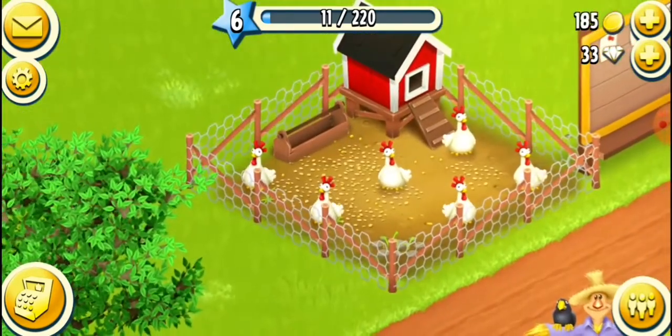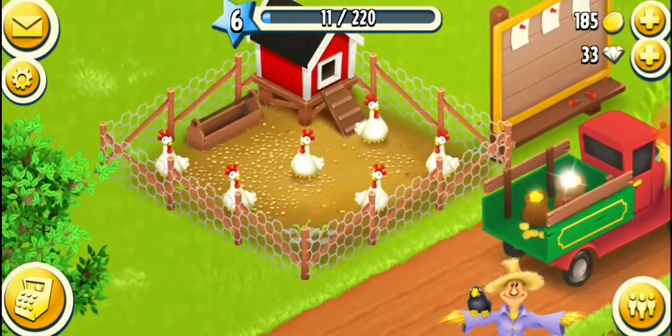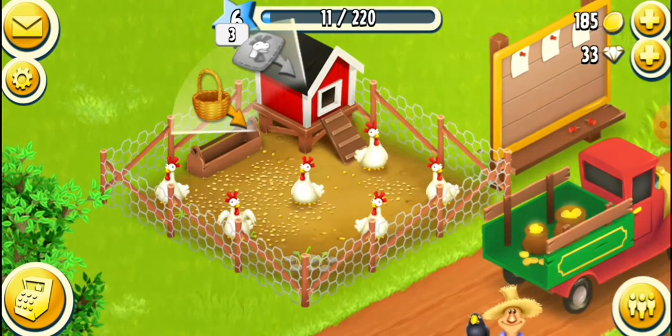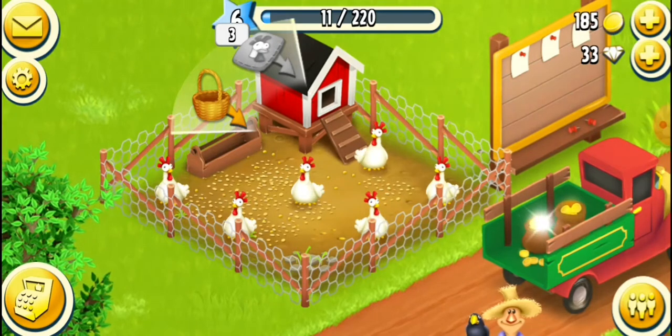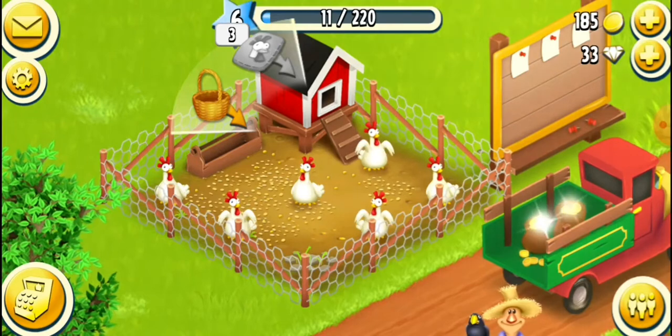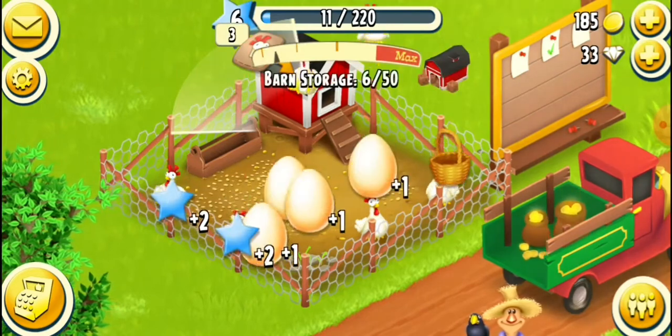Let me feed the match — actually, what I can do is harvest the eggs. Since the feed icon is grayed out, as you can see, that means there are no hungry chickens. And then the basket is highlighted, meaning the basket is what I can use — the basket is for harvesting. So let me harvest them.